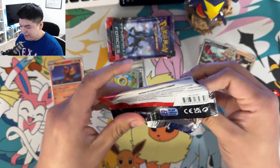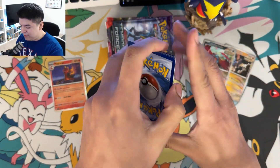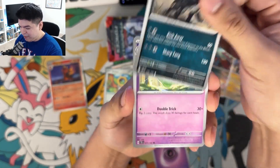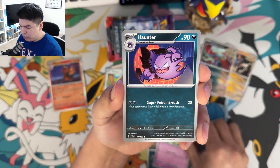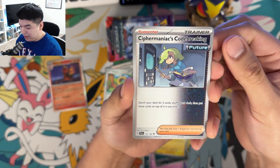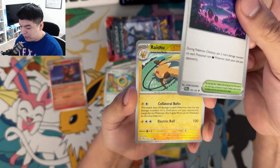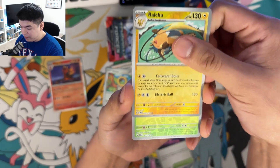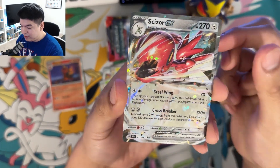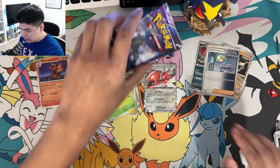I don't really play the TCG anymore, sadly. Ever since the original TCG app died and the new one on Live launched, I never migrated anything over. We got a Duosion, a Haunter — oh, look at the Pikachu, that Pikachu is sick! Cipher Maniacs code-breaking, a Sawsbuck, Eararly, a Raichu, another Sawsbuck, and oh — we get a Scizor EX! Our first hit! Pretty cool. A lot of Johto in here, which is nice.